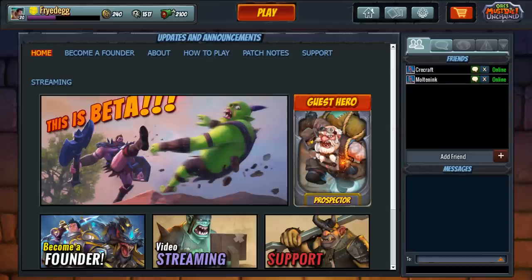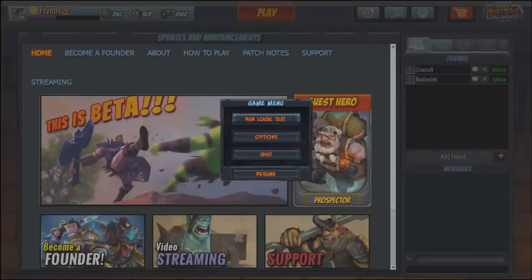When you first start playing Orcs Must Die Unchained, my recommendation is to come into the game. You can actually do this without even logging in. The game menu cogwheel is on the very beginning of the dashboard. Click there and go to Run Local Test. We're going to do this for a few reasons. One is if you have any graphical issue with your computer hardware and the game, you'll find out about it by yourself, opposed to queuing up with 10 people and then having to disconnect because you have a graphics problem. This game is still in beta, so that can happen. It has happened to me in a couple patches, more in earlier alpha than now, but it has happened.